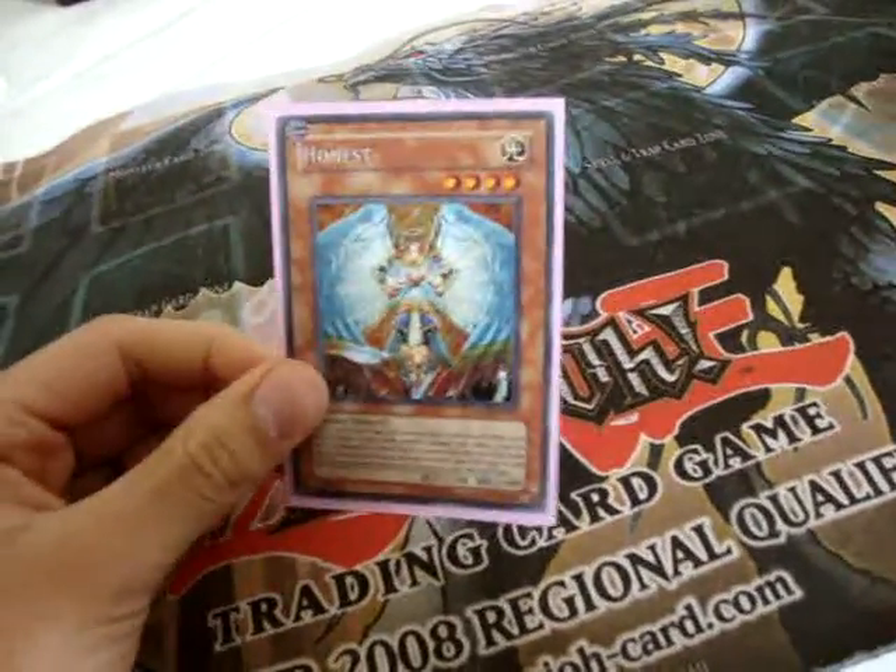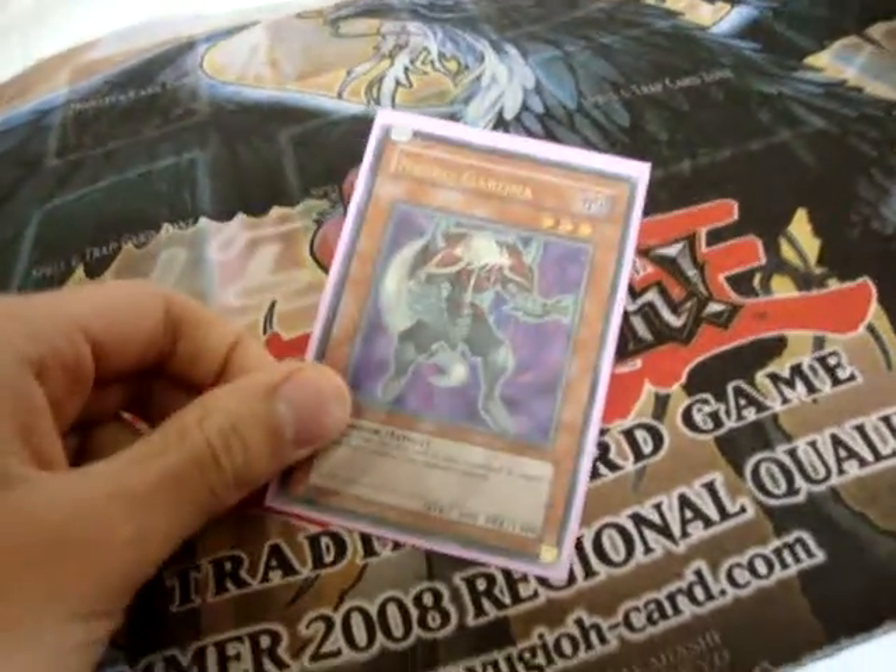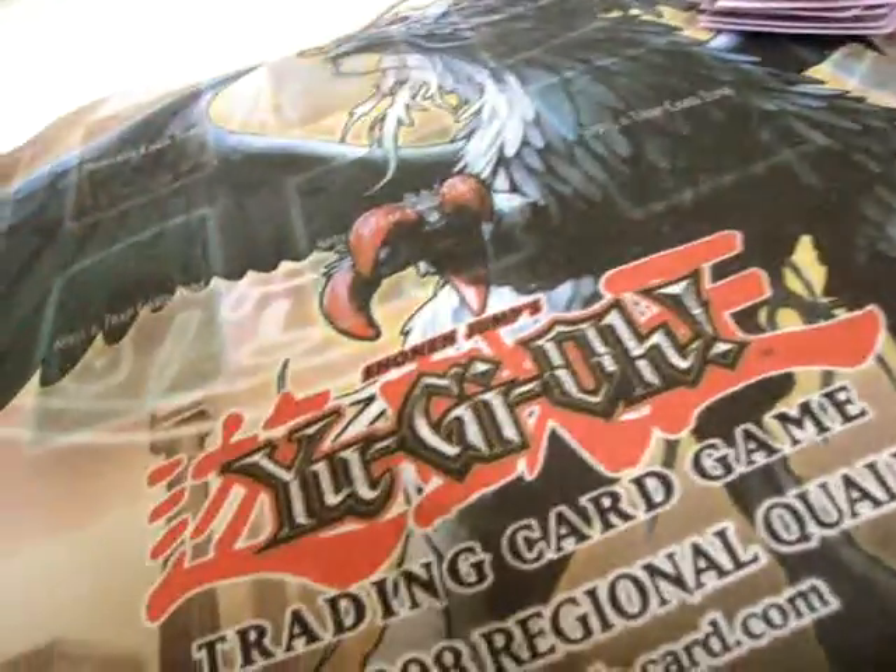The one Honest — kind of sucks that they limited it, but you really can't do much about it. It's still there enough. And the one Garoth. Okay, that's the Monsters. Spells: Triple Solar Recharge, of course.